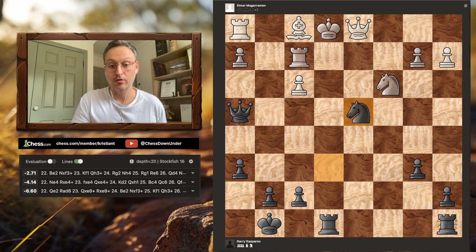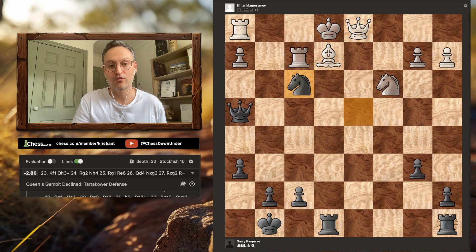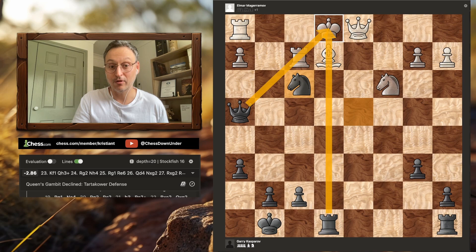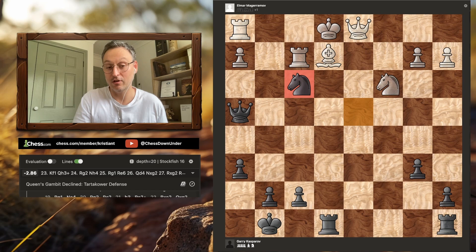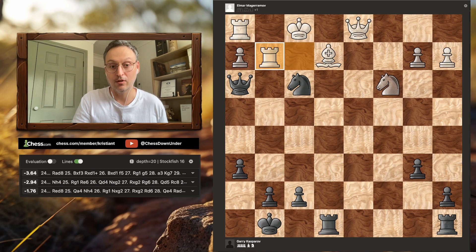Knight takes on f3 with check. Visually it looks like anything can take that knight — there's so much visual pressure on that square — but everything is pinned. The rook is pinned one way, the bishop is pinned another way. So it looks like f3 is well guarded, but actually nothing can take that knight. The king moves to f1 and now the queen slides in with another check. White intercepts again. Previously the rook was pinned there, now it's pinned on g2. That rook is having a really sad life at the moment, but it's about to get even sadder.